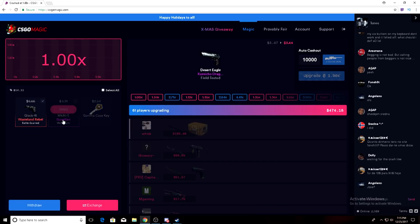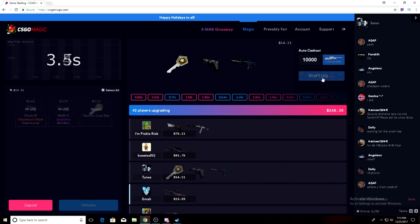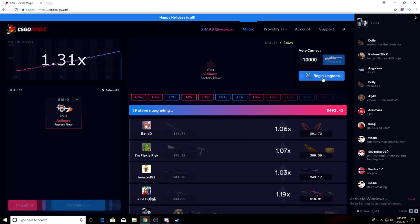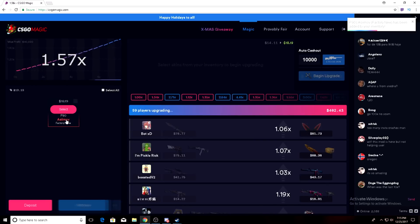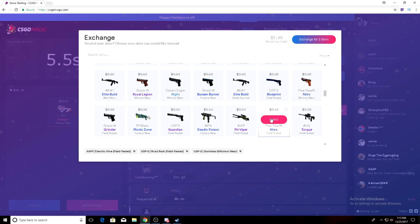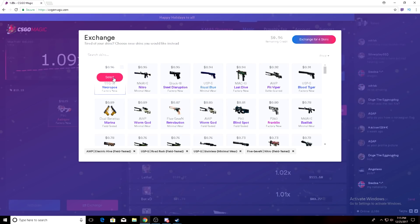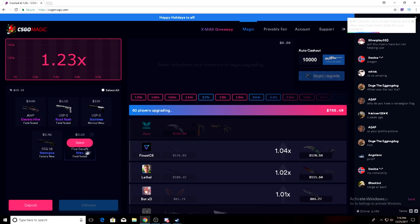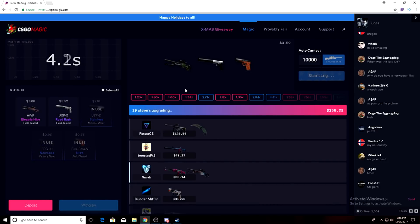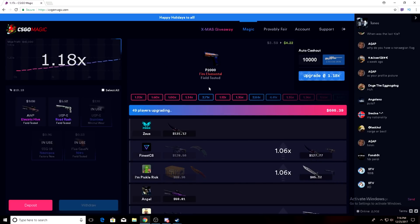All right, let's throw in $14, cash out at 1.3. There we go, perfect. All right, that was a good cash out time. We'll exchange this for eight, nine, three dollars. All right boys, there we go — we're at $18 right now and I feel like we got a high one coming up. So I'm gonna put in three dollars 59 cents and we'll stay until 2.2, that's what we'll stay until. I feel like we're gonna hit this.